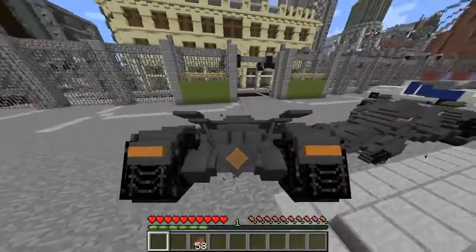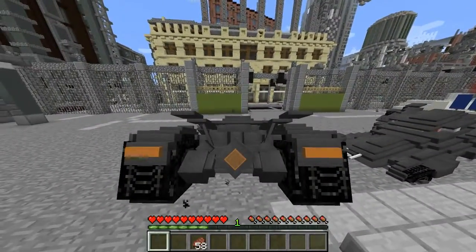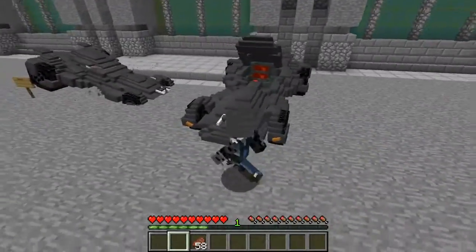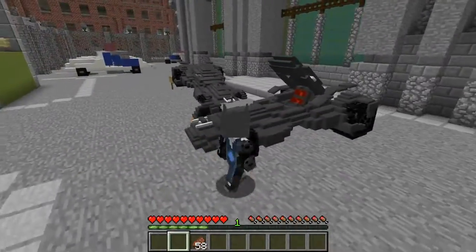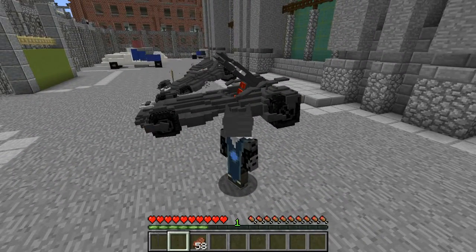So you guys might be wondering, how does Batman leave his Batmobile? What you do is you take the keys out of your hand like this — boom. It's that easy. High-tech machine, done, no problemo. It works so well too. Usually when we try out these vehicle mods, like the helicopter one, it was like the worst lag in the entire world.